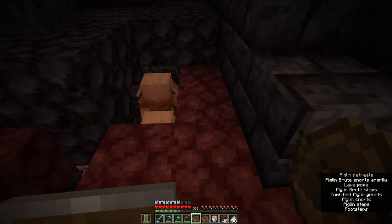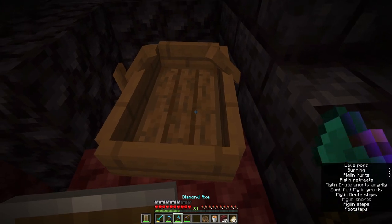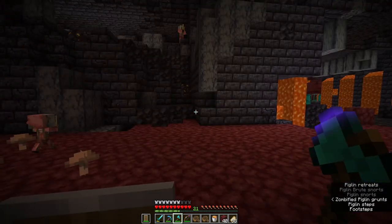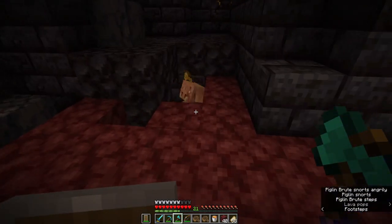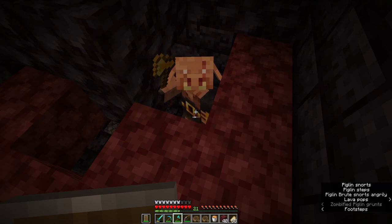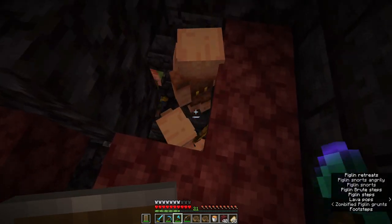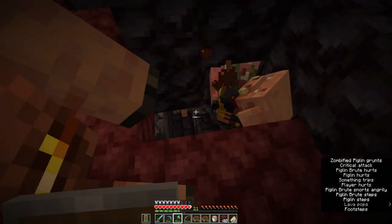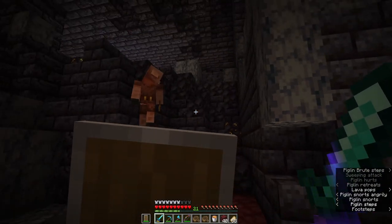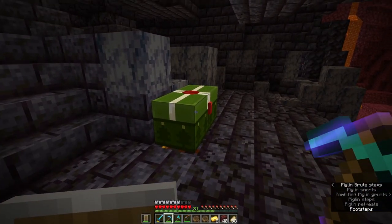I want to see if I can get this guy trapped in here just by putting this here — no, it doesn't look like I can. I would absolutely love to kill this brute, but the problem is every single piglin in the area within about 16 blocks of that guy is going to be really angry with us. And now they're all angry. This is why you have a shield — because I did not see that guy behind me.